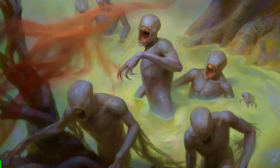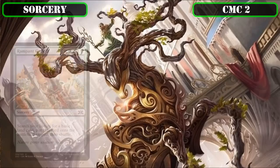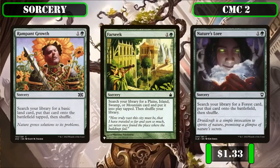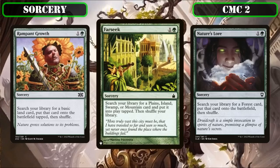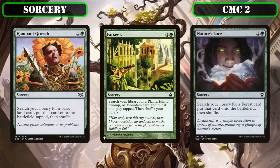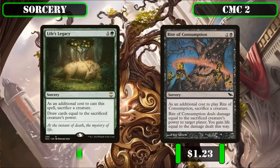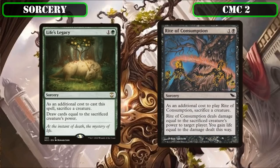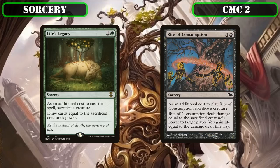Let's move on to our sorceries. In the CMC 2 slot, we begin with the ramp spells Rampant Growth, Farseek, and Nature's Lore—all of which put a land from our deck into play, with Rampant Growth limited to basics and entering tapped, Farseek limited to a land with a non-forest basic land type also entering tapped, and Nature's Lore limited to forests. We then close out this slot with Life's Legacy and Rite of Consumption: the former sacks a creature to draw cards equal to its power, and the latter deals damage to target player equal to its power and gains that much life—further improving consistency.